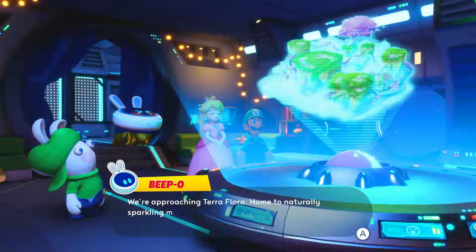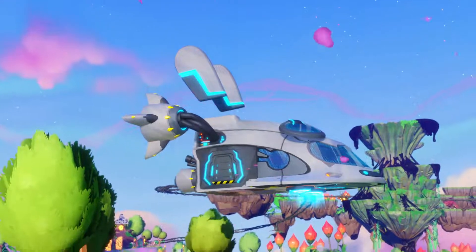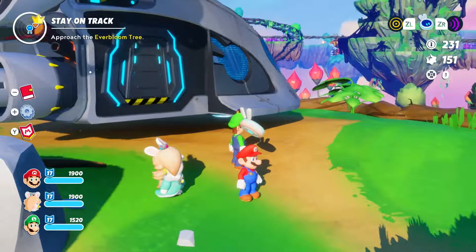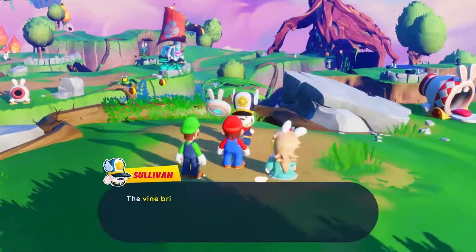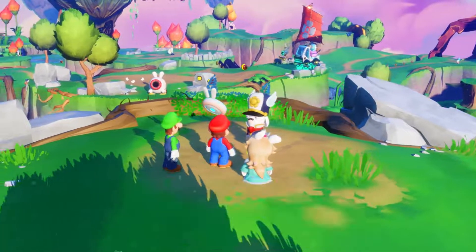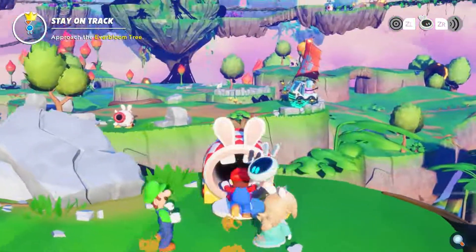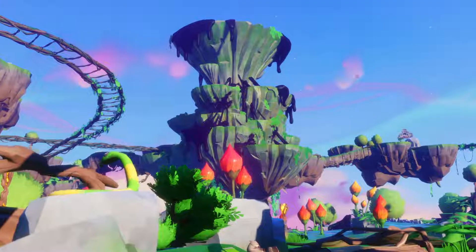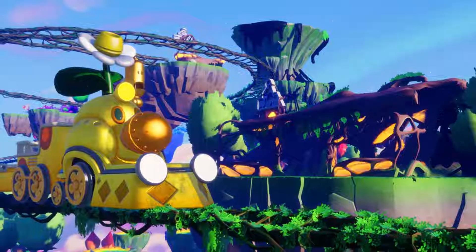Today, our heroes travel to Terra Flora in their quest to save the Sparks. This green and usually flowery planet is struck by a drought caused by Cursa's malevolent influence. To help the planet blossom again, Mario and his friends must reach the top of the volcano. To get there, they will have to find their way to the central station and take the Wiggler train.